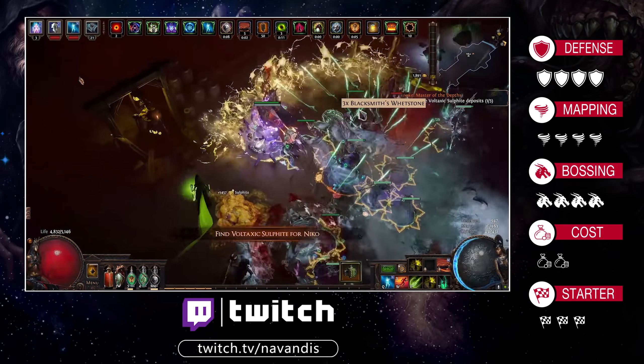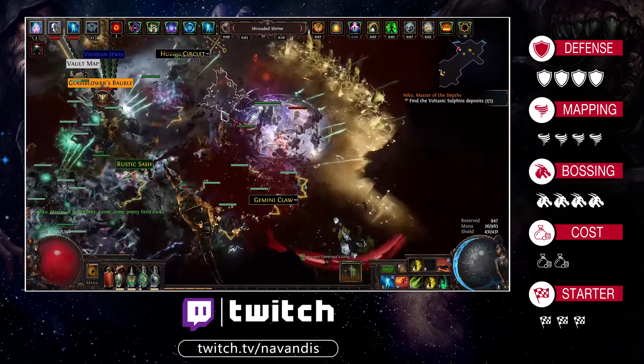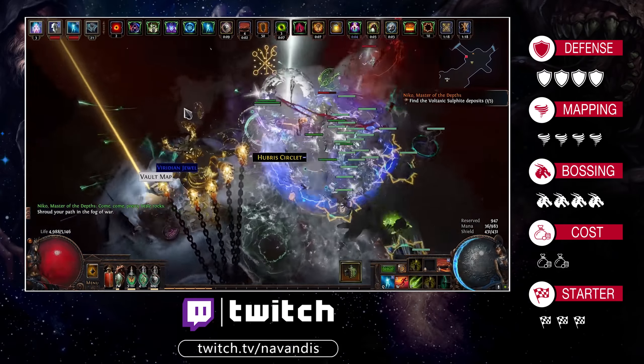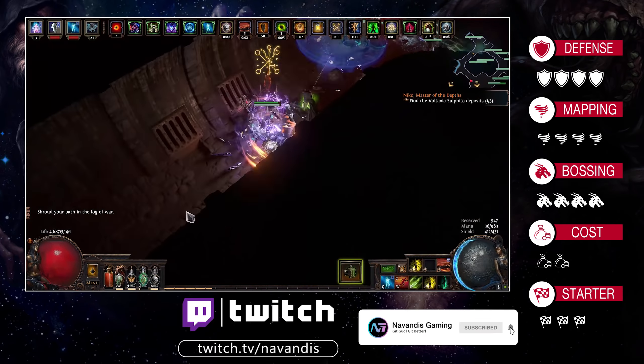As for league starting with this build, it can be done quite easily as the only real mandatory item is the Sorest staff. Depending on how popular the build is, the staff might be more expensive in the first few days but usually drops in price quite fast. And when you consider that it is the equivalent of a 7-link weapon, whatever the price is, it's totally worth it.